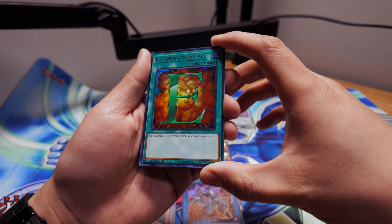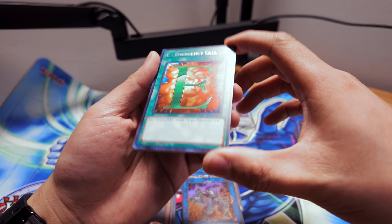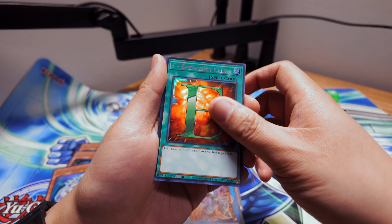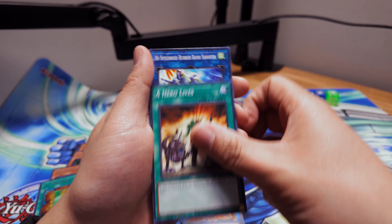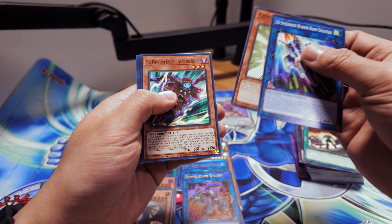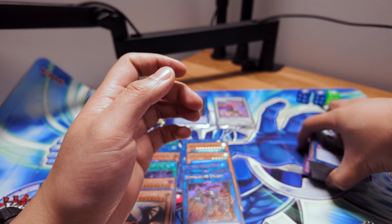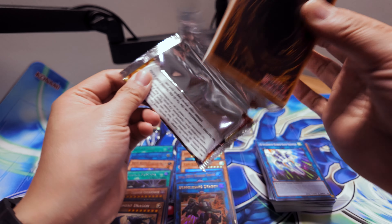The final card is E - Emergency Call — I will take that. I used to have a really nice rarity of E - Emergency Call and I traded it a long time ago, so I'll take that any day of the week for sure. We got A Hero Lives, Rubber Band Arbor Larva, Boots, Fog Blade, Ancient Cloaks — some Phantom Knights cards. Still have one more pack!